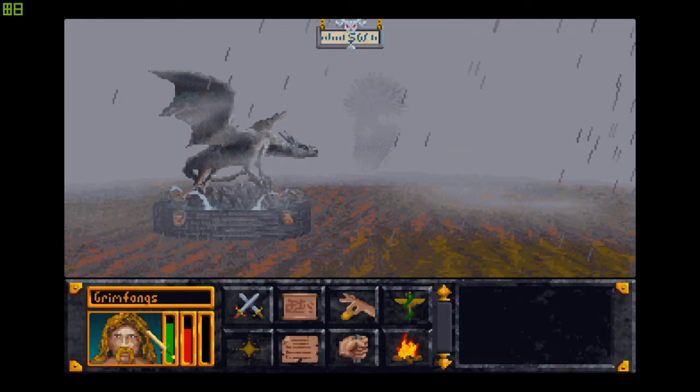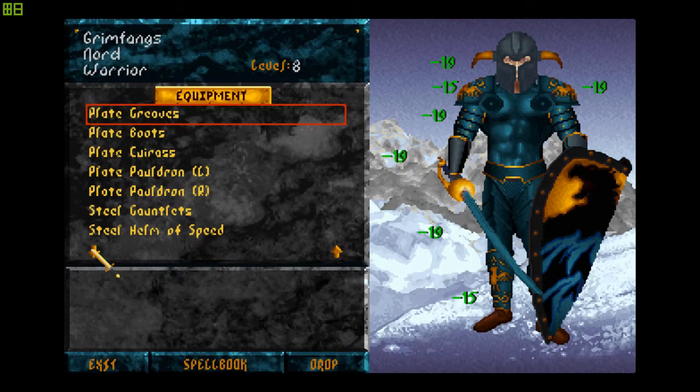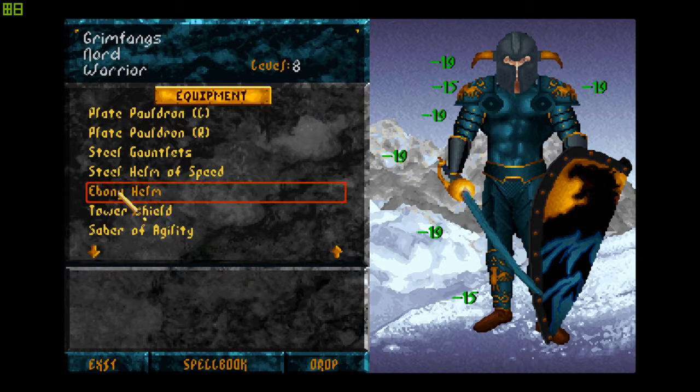I basically found an Ebony Helm on my second raid. Just look at this — it gives me a minus five boost to the head AR. However, the head alone doesn't seem like such a big deal, but I can really appreciate the boost to speed which this helmet gives me.